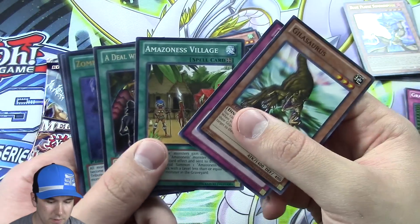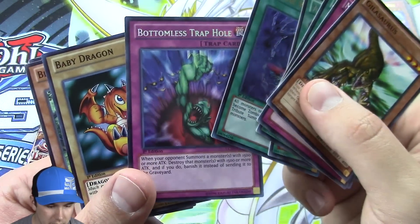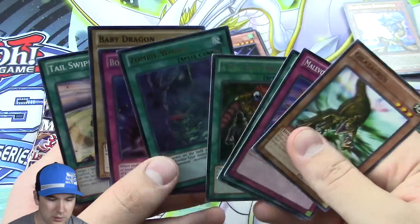A Level of Catastrophe, Zombie World, Bonus Trap Hole secret — very nice — and Baby Dragon super.